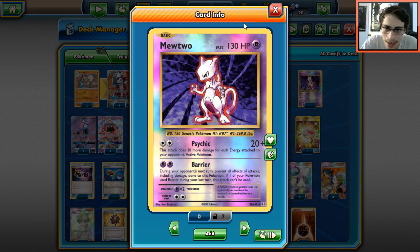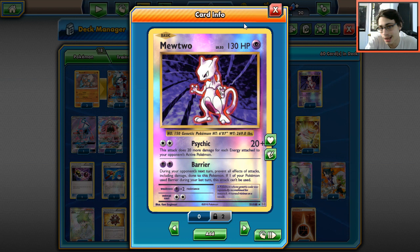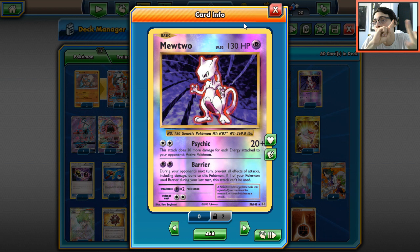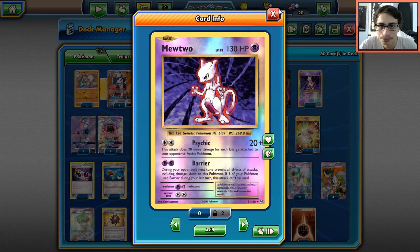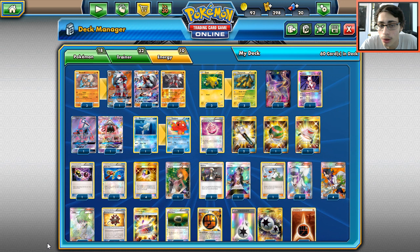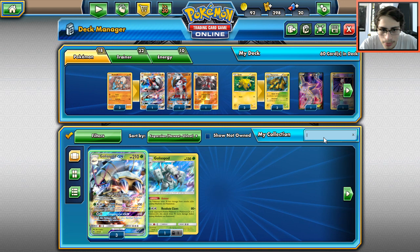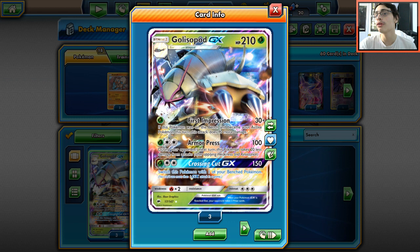Garbodor is a bit of a pain because we do play a lot of items, plus Acid Spray can be an issue. Mewtwo can easily knock out Espeon since Espeon will probably have some damage on it from Double Thread. Mewtwo can also one-shot Garbodor if it's taken damage from Rainbow Energy and Double Thread. We're playing one baby Mewtwo as a tech - it's probably my favorite tech card. I wish I had a Fire type tech - Flareon would have been great had rotation not hit.